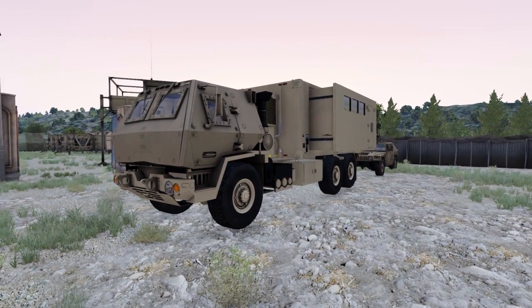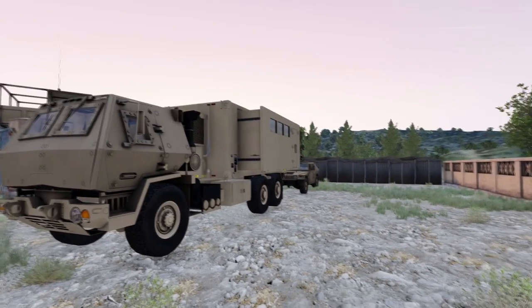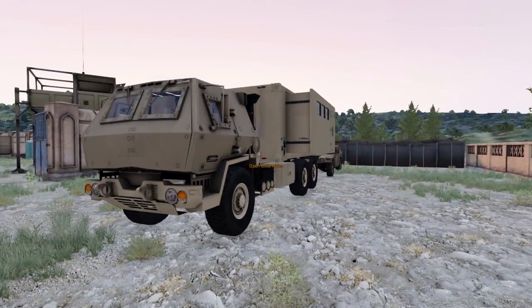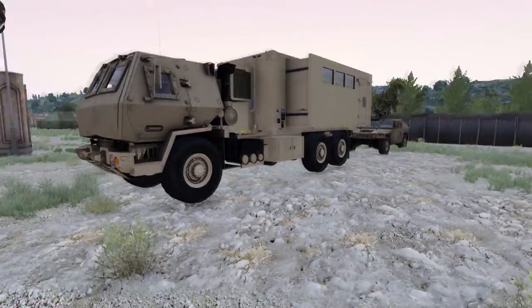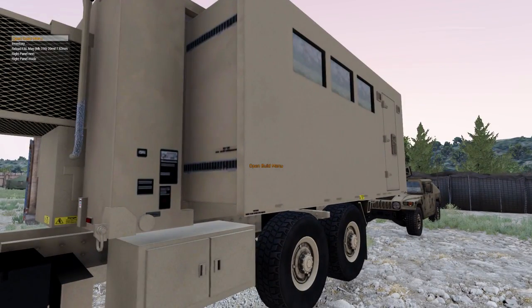Hi guys, I just thought I would make a little video to show you how to use the new build menu that Sparta has very kindly added for us. In this particular mission it's set up to use the mobile HQ vehicle. It needs to be deployed like this with its fins out — you can do that from the driver's seat. Once it's deployed you can't move, and then you'll be able to walk up to it and use the open build menu.